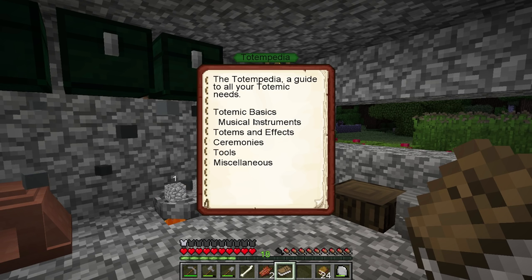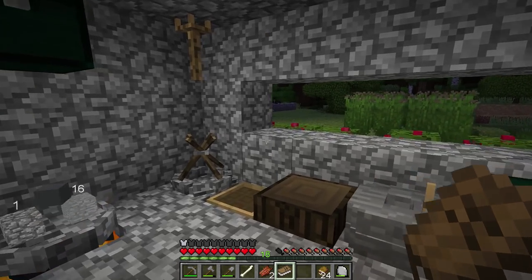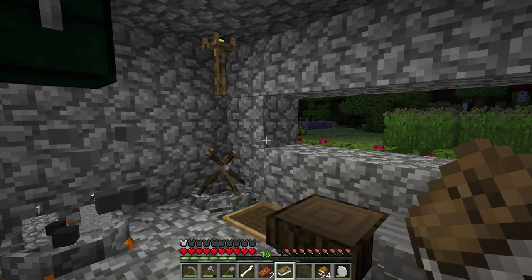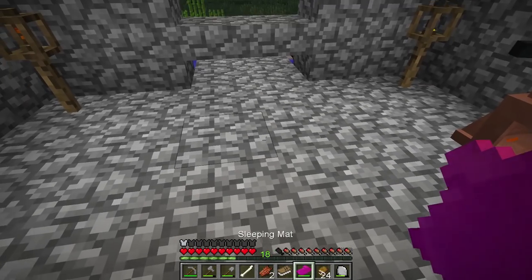The book has a bunch of stuff in it - it does magic with instruments. We have to make some instruments here in a second. There are also totems, which give you effects - they're kind of like beacons but very short range. Also, I'm starting to see zombies with yellow belts; they actually get more difficult as you play the pack. They get better belts and stuff.